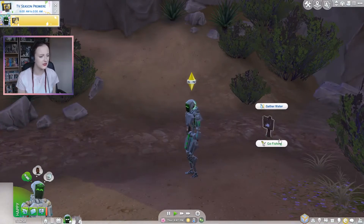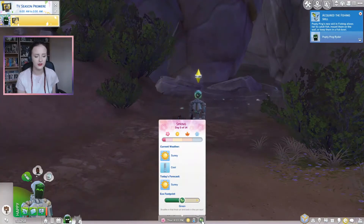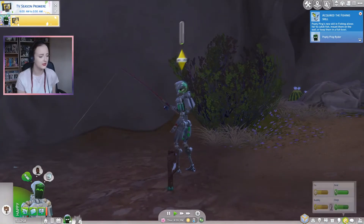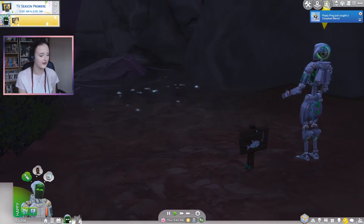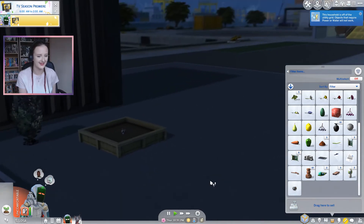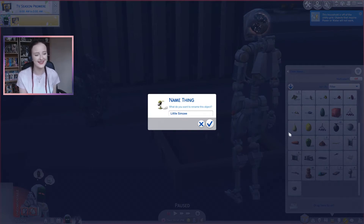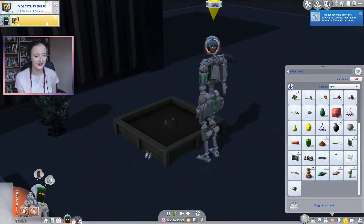I think this is the cow plant spot. Oh look — Oasis Springs is actually a green neighborhood! Let's just leave the robot fishing for a while until her needs are terrible and hope we get a cow plant. First thing — we caught it! It only took about an hour. We got a cow plant berry! Back home, we can plant the cow plant. All the cow plants are called Little Sim Z now — I love it! I'll leave mine as Little Sim Z for the moment.